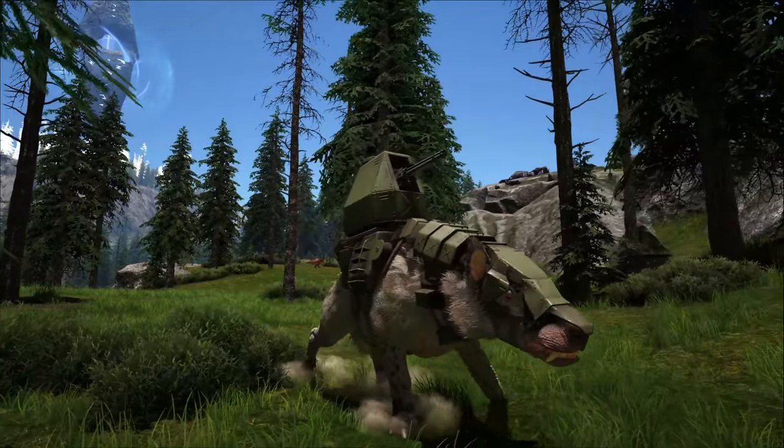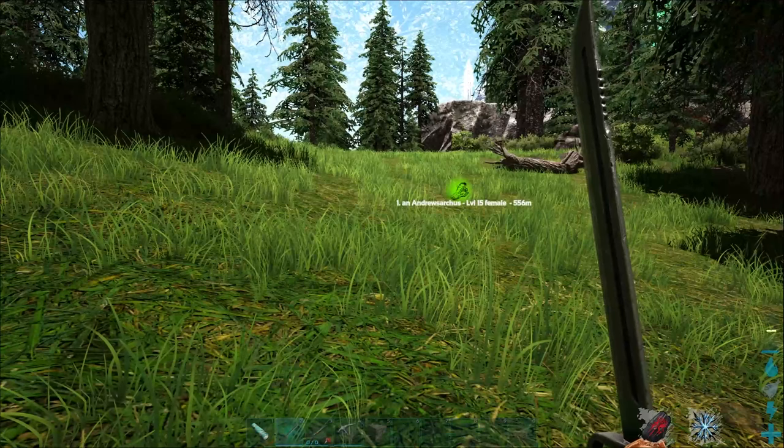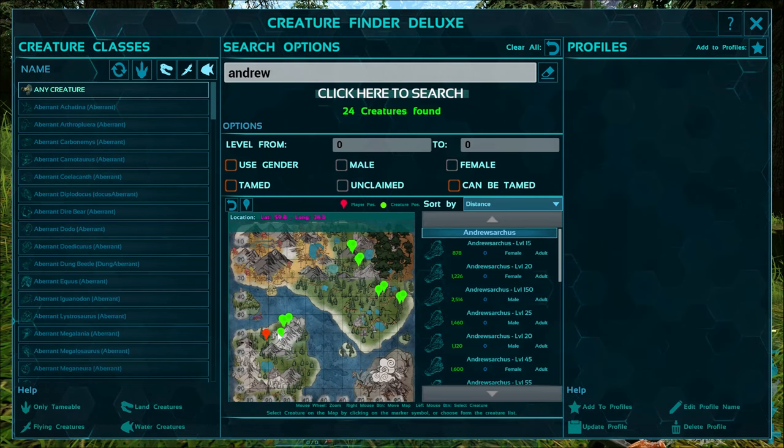In order to get an Andrusarkas, you first need to know where they're located. I'm going to use the Creature Finder Deluxe to do that — I'll just search for 'Andrew.' As you can see, they're located in a little cluster in the southwest corner of the map.